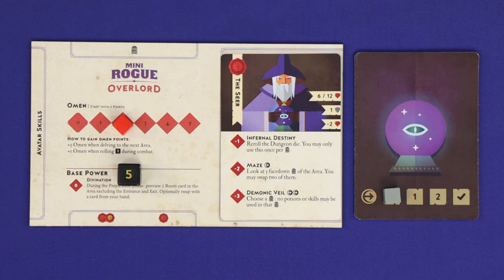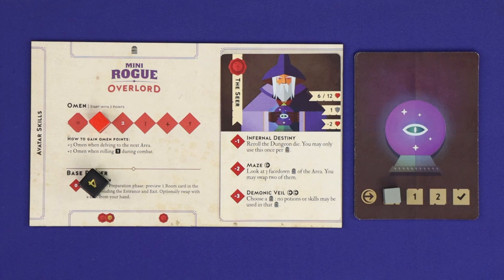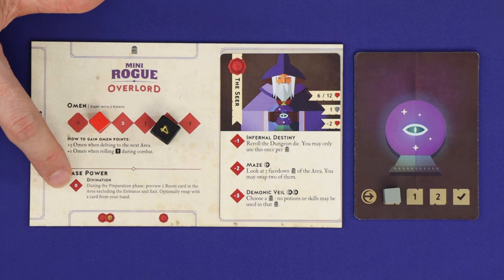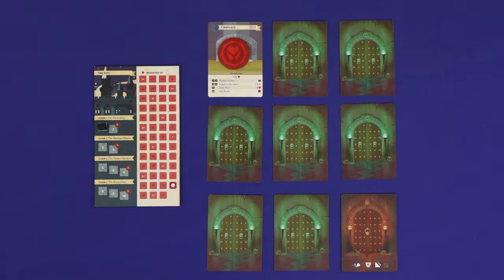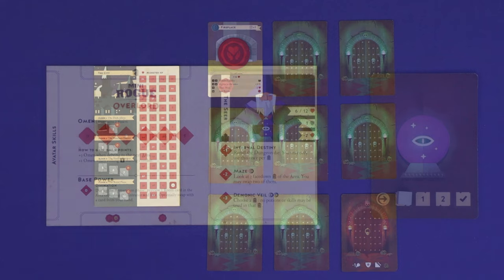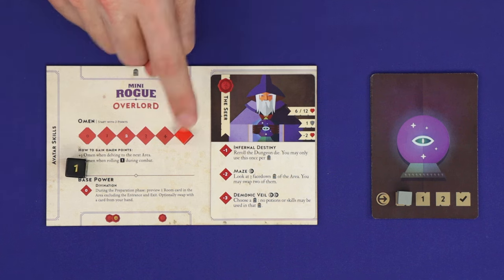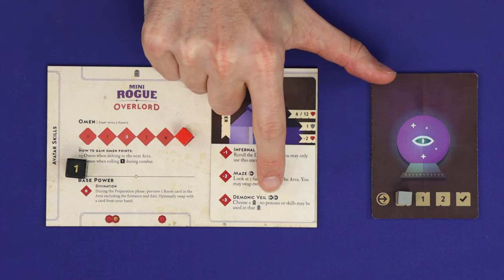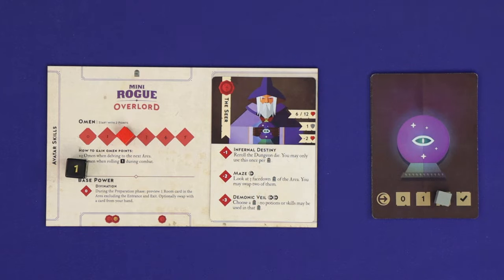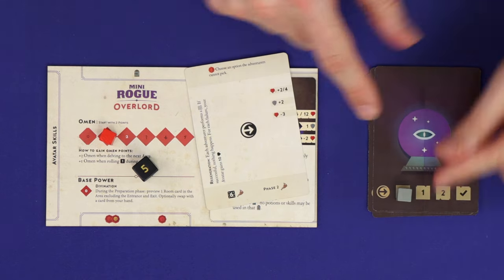The overlord's primary way of interfering with the players is by spending omen to resolve powers. Each overlord card has different powers. The Seer, for example, could spend one omen to re-roll the dungeon die after rolling it, trying to get a better outcome. All overlord characters also have one base power called Divination, which costs no omen and may be used only once per area during the preparation phase — this allows the overlord to look secretly at one room card and then optionally swap it for one in hand. The overlord automatically gains three new omen in each delving phase, and one additional omen any time the dungeon die rolls a one. Each overlord's second or third power offers one or two reinforcement points respectively. When you gain reinforcement points, advance the cube across the track. If you reach the end of this track, draw the top card from the reinforcement deck and apply any excess points to the next card.